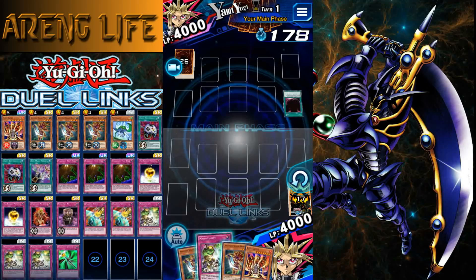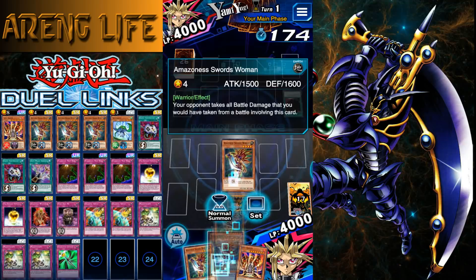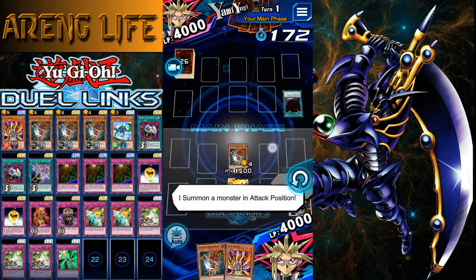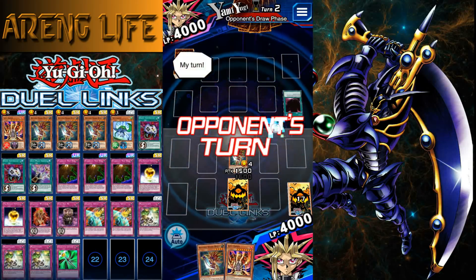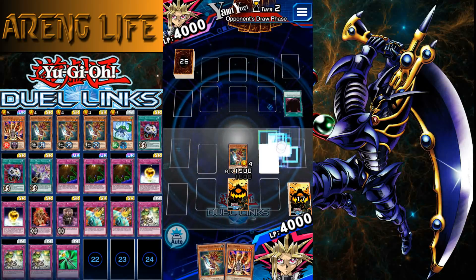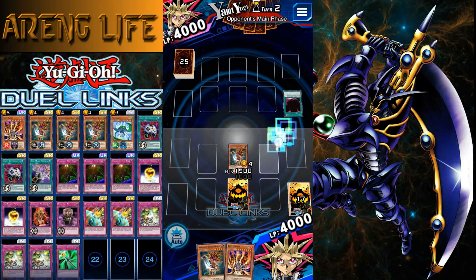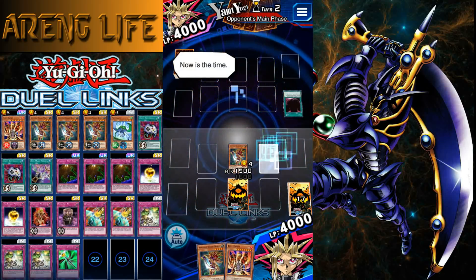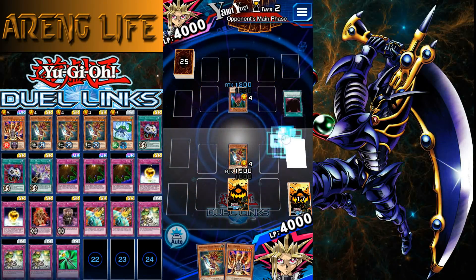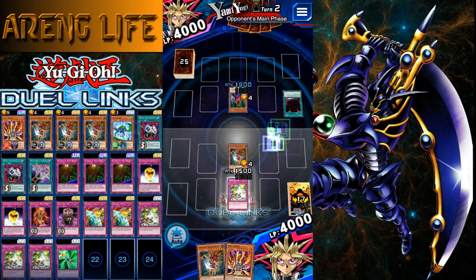We could straight up summon the Amazoness Swordswomen right now. If he summons something annoying like a Sergeant Electro, we'll definitely pop Anti-Magic Arrows. If he can see my back row — that's his ability — go ahead and look at it, now you know what it is.